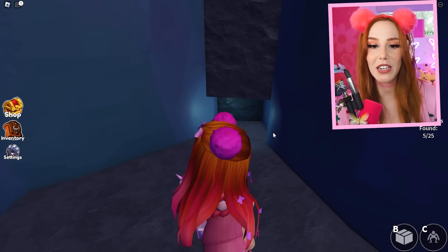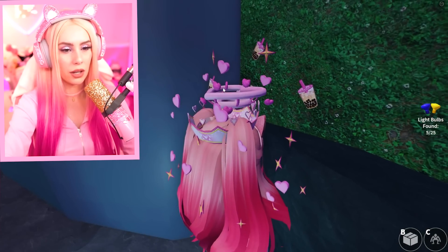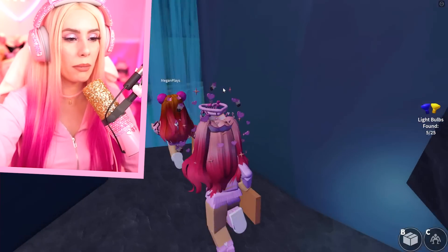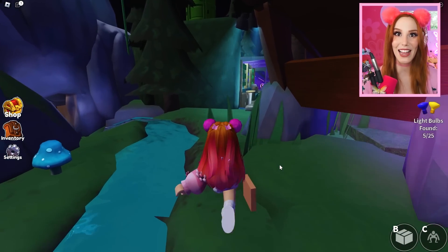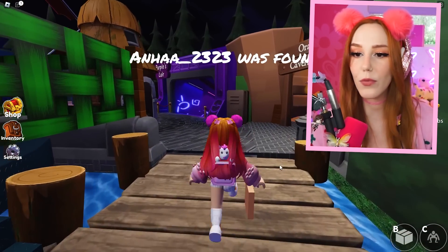Did you know there was a secret room here, Leah? Under the waterfall? I think it's just intended to hide. Let's find these lights, because the quicker we get this done, the quicker we can talk about all the rainbow friends.